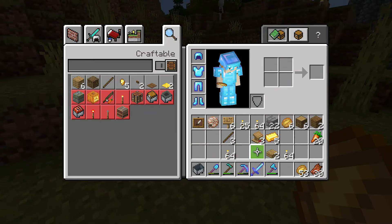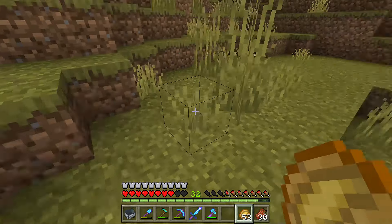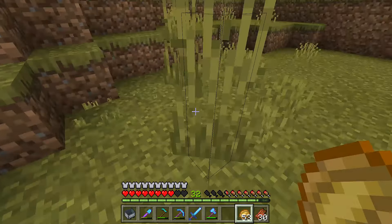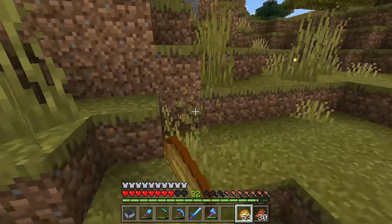I am carrying no seeds. What you need to start growing wheat is some seeds, and the easiest way to find seeds is to look for areas like this with long grass and just trash it — just keep punching it, destroy the long grass.